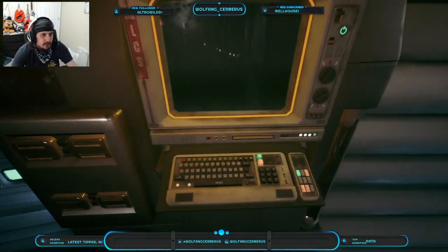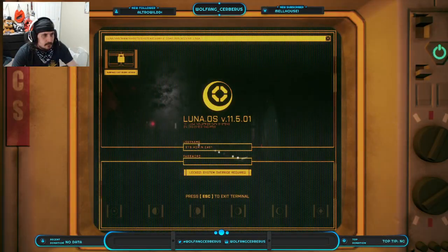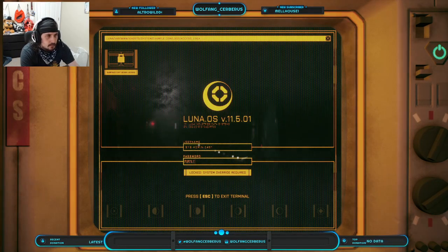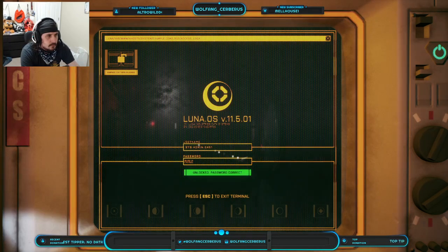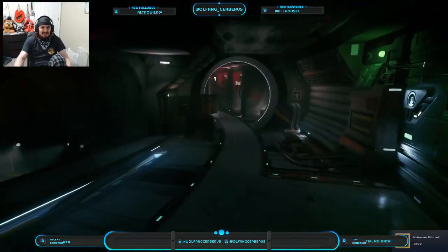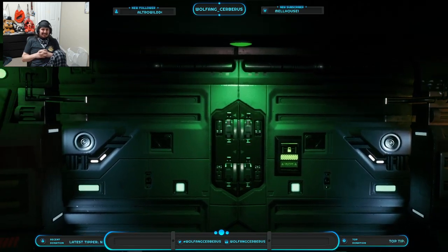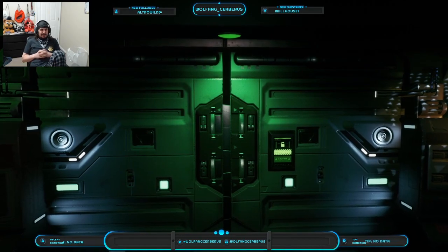Unless you can only put it in after you get all the clues — input override command, exit terminal to activate. Damn it. Yeah, you can just do it. And I even got an achievement for going back and putting it in — labeled 'cheater.' That's great.